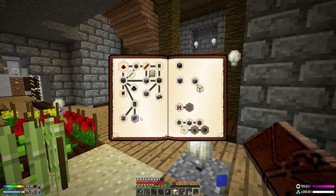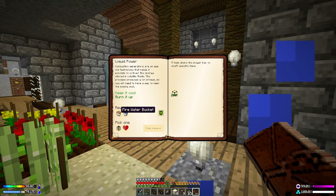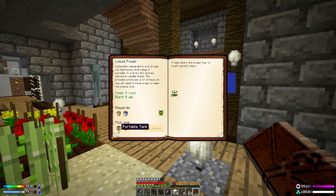The next thing of course is to get this — a water bucket or fire water bucket. Well, I'm definitely going to have the fire water. In fact, I'll get both of them. Let's clean half heart.